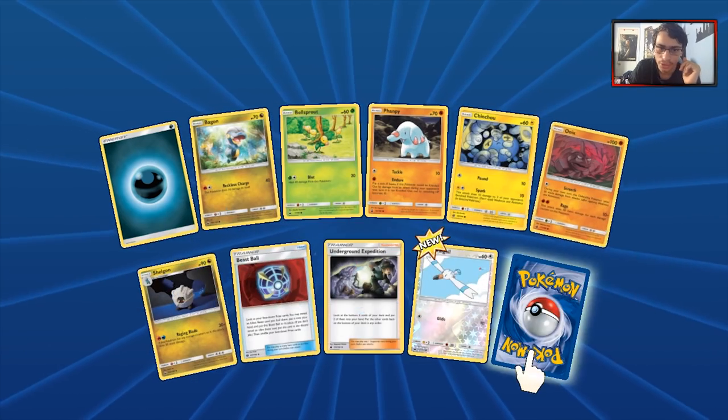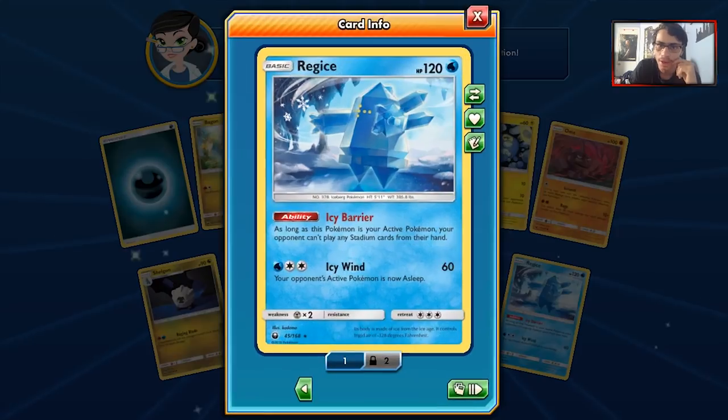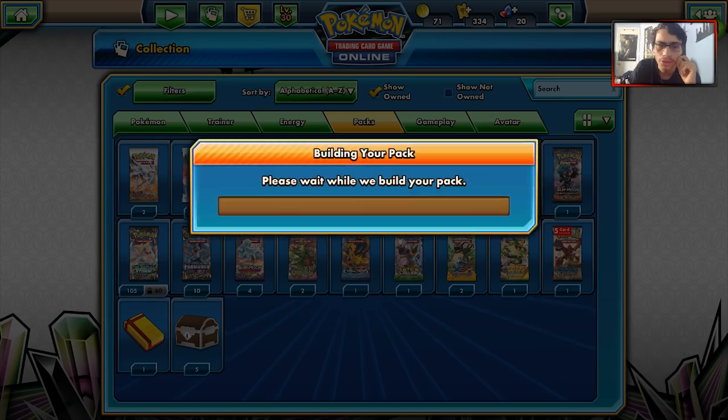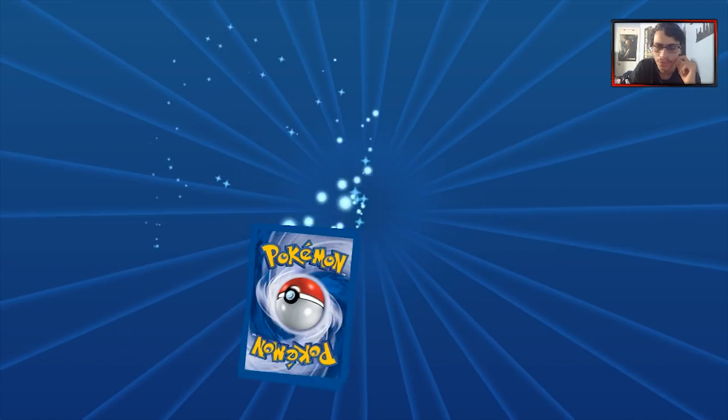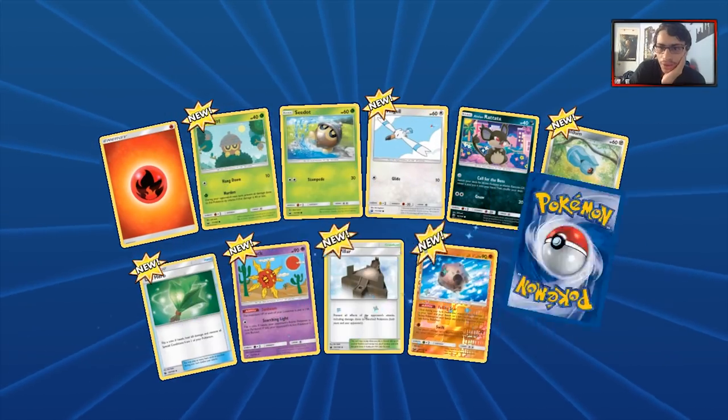We do get an Onix and a Beast Ball, which is pretty nice. Our rare is another Red Card. Still no GXs, and we're heading towards ten packs in, so it's not the greatest.